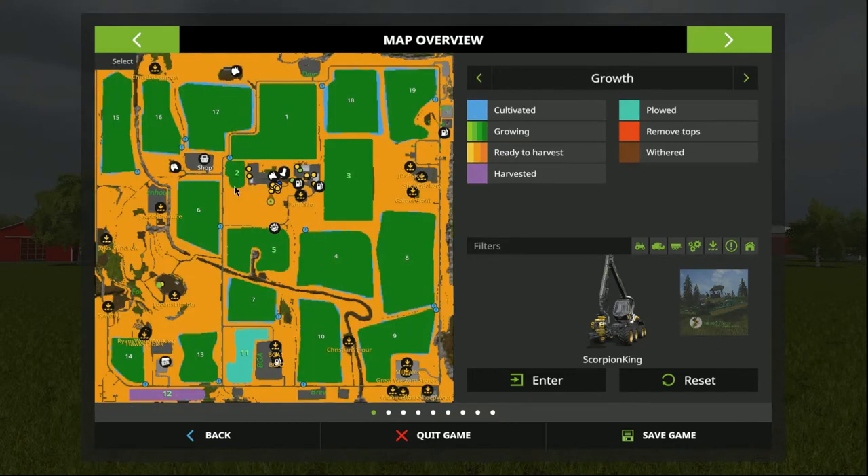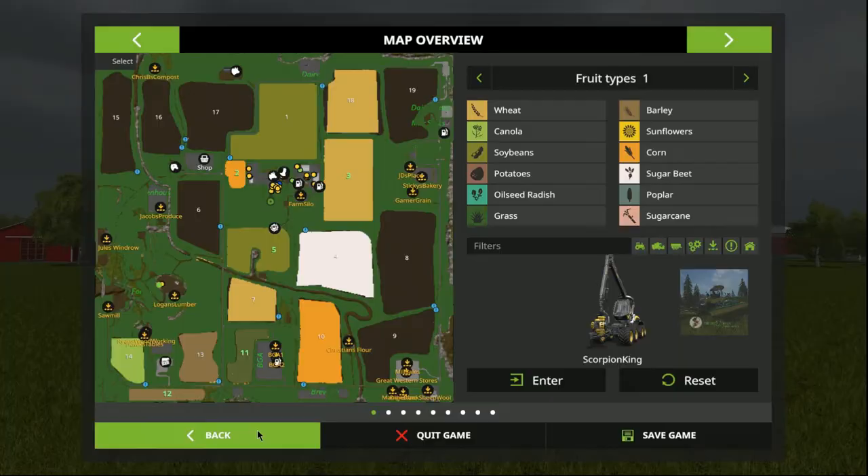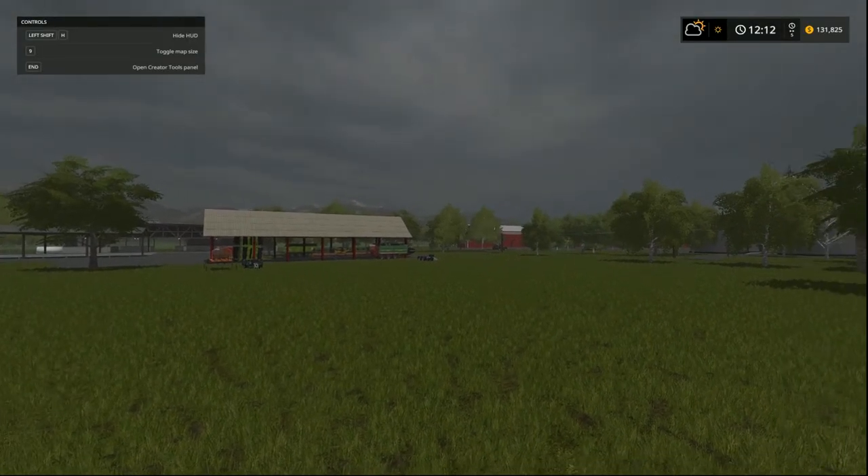So what we're going to do is we're going to get stuck into some harvesting and we're going to do it with our favorite tool, the Big M. There should be no surprises with that. We'll do the two grass fields over here — one adjacent to number three and the one here where we are now. We'll take all the grass down to the biogas and we'll get the BGA up and running. That's the plan for today's episode.